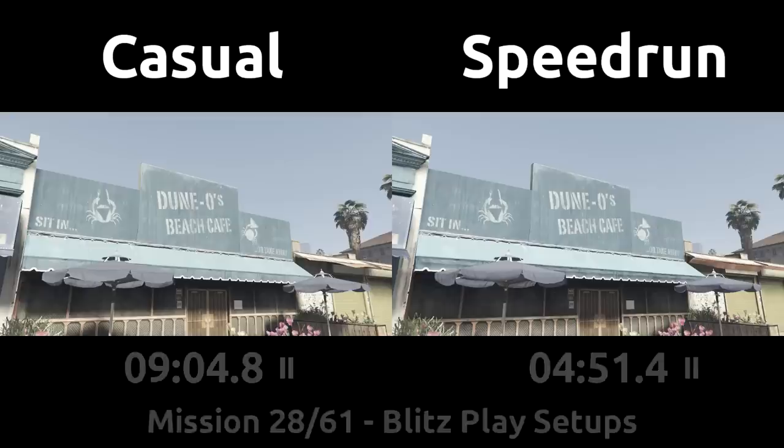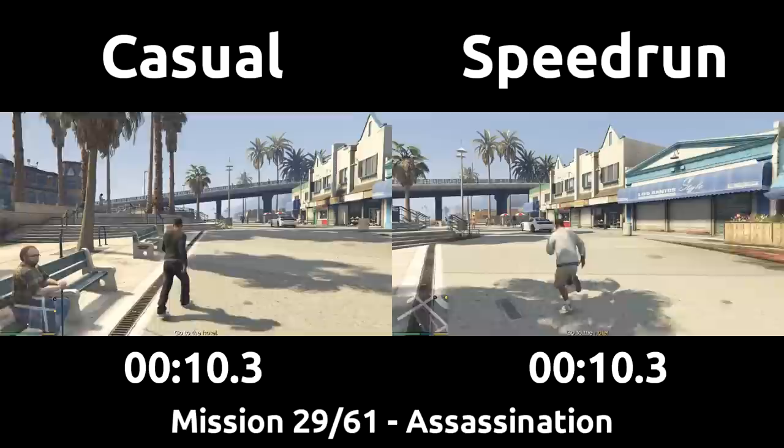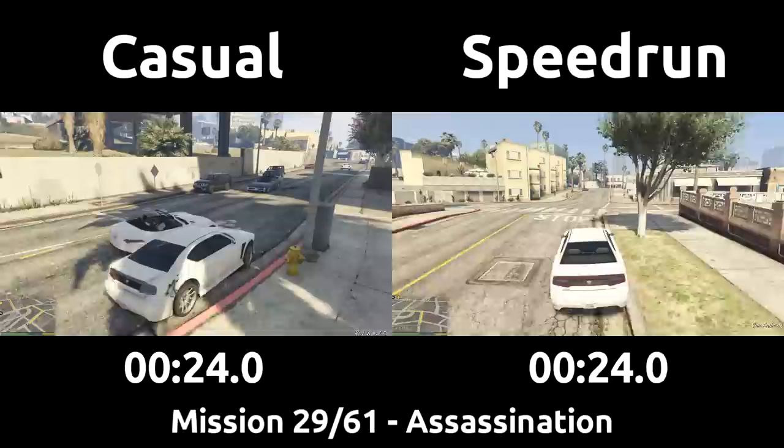With a fresh timer for Assassination, this mission sees Franklin taking on a hitman job for Lester by killing a guy coming out of a hotel. All future assassination missions are side missions, but this one counts as being part of the main storyline and must be completed before you can do the Blitzplay heist — similar to how mission number four of Pulling Favors is technically a side mission but required for the main storyline.